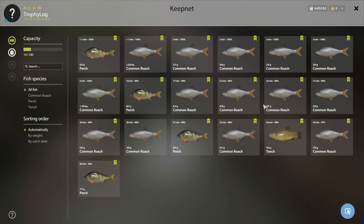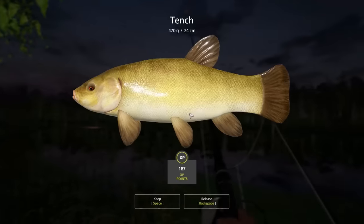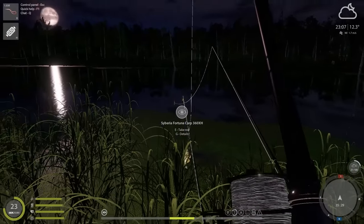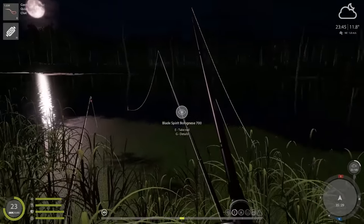The keep net so far is looking pretty healthy but we have a majority of roach, which I'm not happy about. Hopefully during the night it will change. We got a tiny tench - so not quite a change for the better - but then a nice perch on, almost a kilo. We take that.